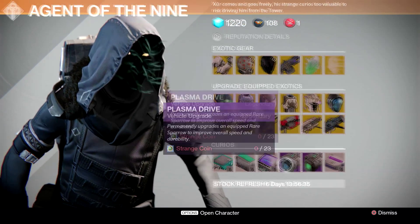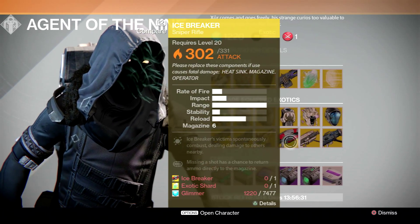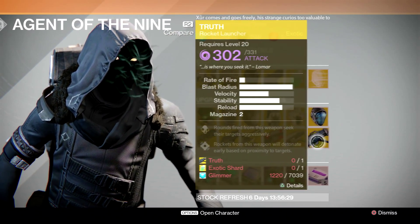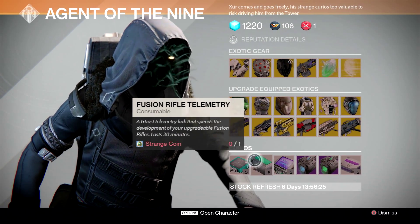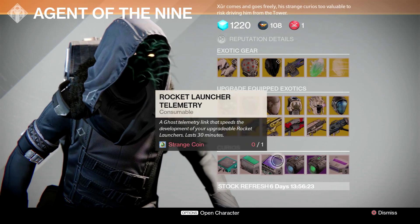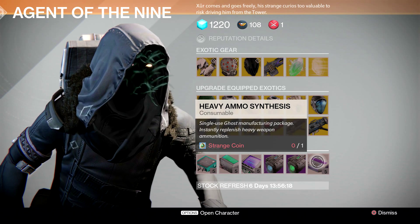And the Apotheosis Veil. The Bad Juju, the Thorn, the Plan C, the Icebreaker, the Gjallarhorn, and the Truth are the weapons you can upgrade this week. The Telemetry is going to be Pulse Rifle, Fusion Rifle, and Rocket Launcher. And you're going to be able to get the Plasma Drive, the Emerald Coil, and pick up some heavy ammo synthesis this week.